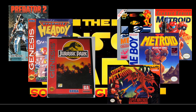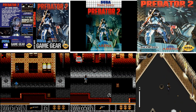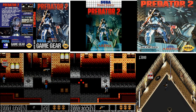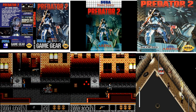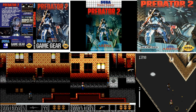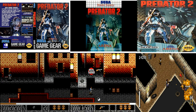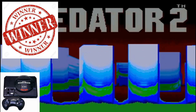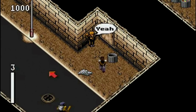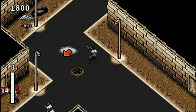Without further ado, let's find out who the winner was. First we got Episode Four: Predator 2 on the Game Gear, Master System, and Sega Genesis. The voting was very close on this one — my vote went to the Master System version — and the winner, by one point only, was Predator 2 on the Sega Genesis. It's more of a top-down shooter than a side-scroller, and you go around in almost a maze-like fashion.